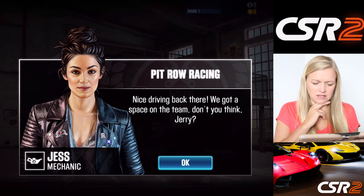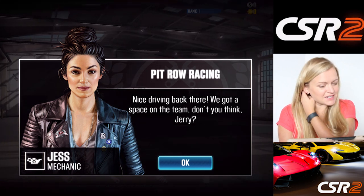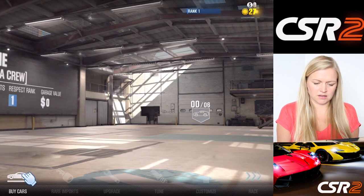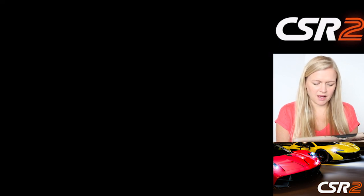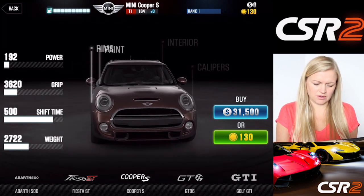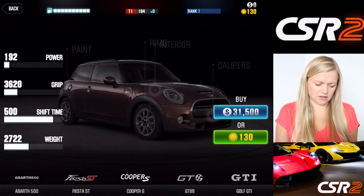Pit row racing. We got a space on the team — we've been looking for new talent. You'll need a car to become a respected racer. We're rank one, so we're going to buy our first car. We've got about 130 cash. I don't like this default car — can I get something different? There are so many different cars!